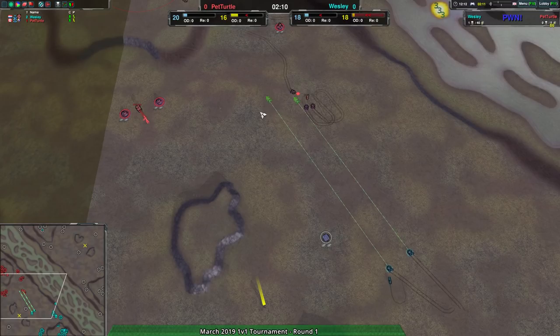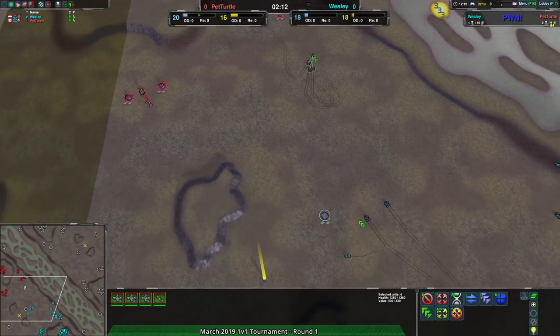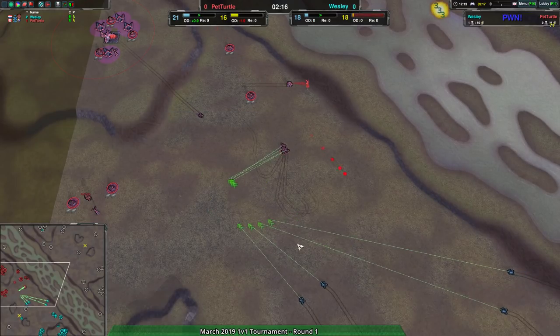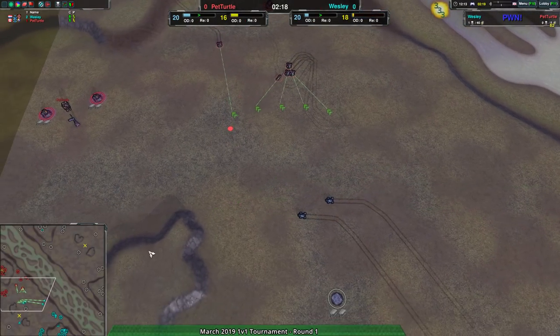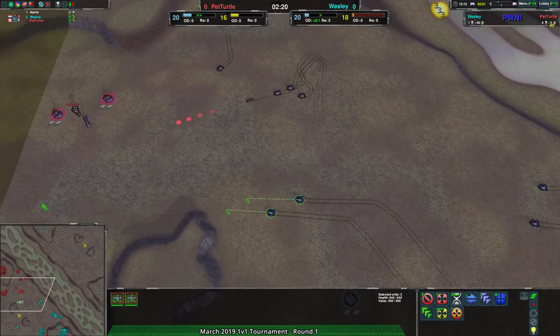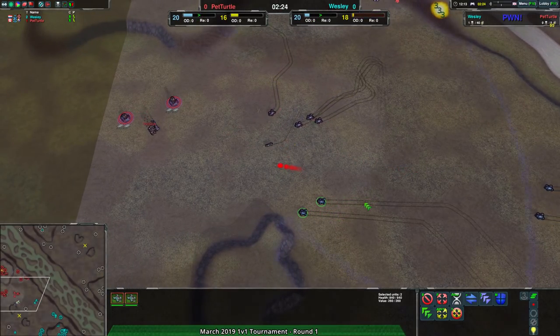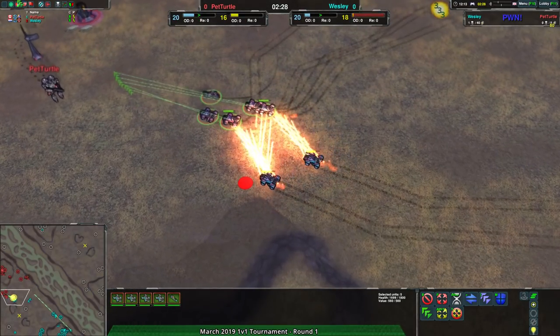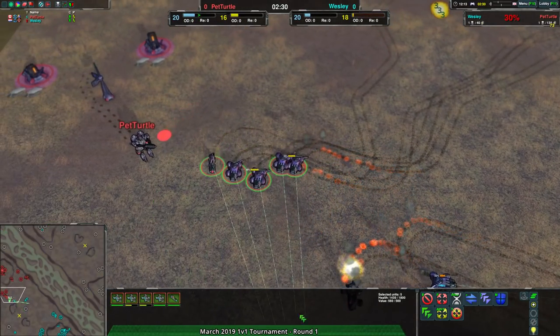I thought Pet Turtle would be playing more defensively, but it looks like they'll try to do a bit of damage. They're coming in with four Scorchers and one dart. If they go in now they might be able to get rid of this frontline force from Wesley. Pet Turtle knows it's coming, though they didn't know the second wave was coming — but Wesley's force is slightly out of position.